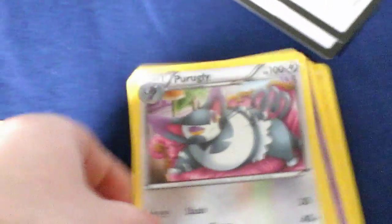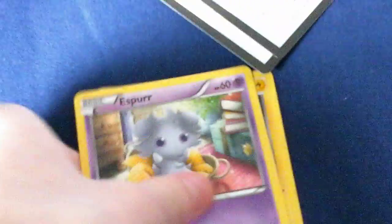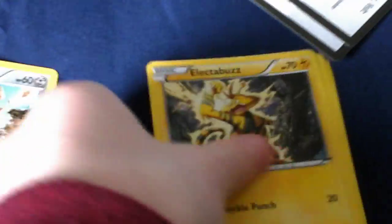The last pack — we have another Pokémon Catcher, a Porygon, a Bayleef, an Espurr, a Ferroseed, an Electabuzz, a Froakie, a Patrat, a holo Kricketune, and a Ferrothorn.